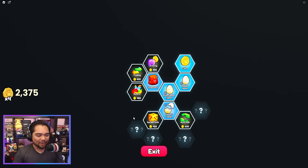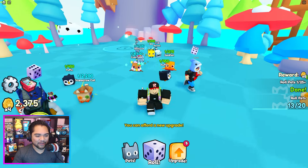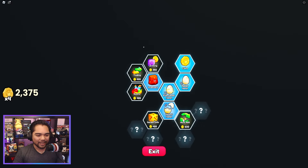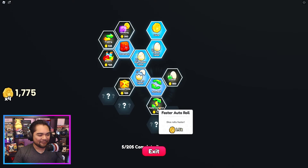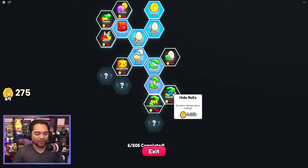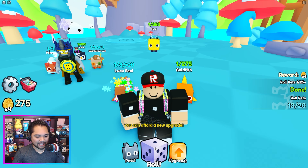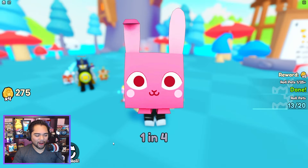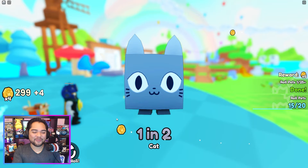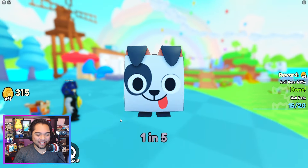A luau seal? That's probably the rarest thing we've gotten so far. Let's go! With that upgrade, we can get auto-roll. We can get faster auto-roll. You can actually hide your rolls, guys. Check this out. For 3,250 coins, and that's actually not going to take too long. You can turn on your auto-roll, leave the computer, and then come back in a couple of minutes once you guys accumulate some coins.